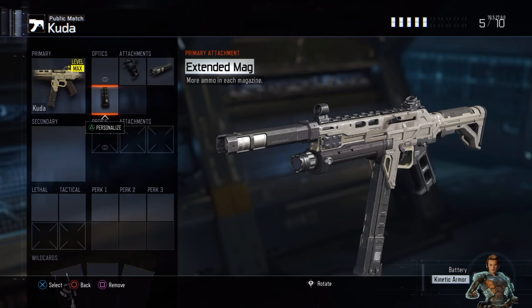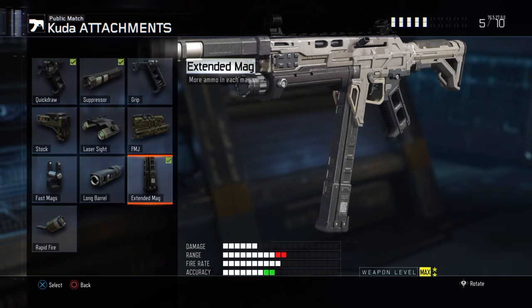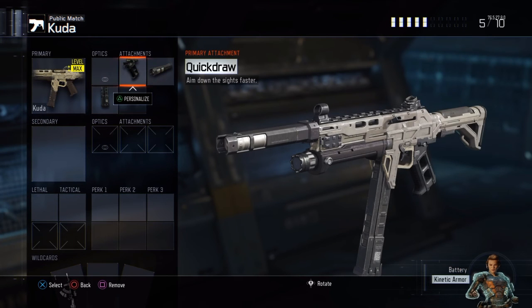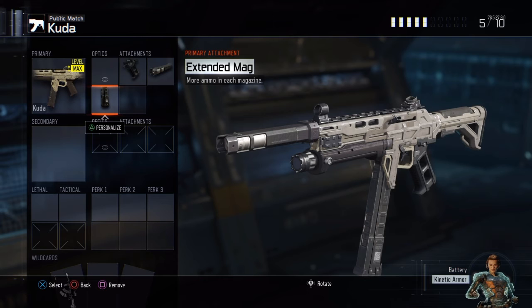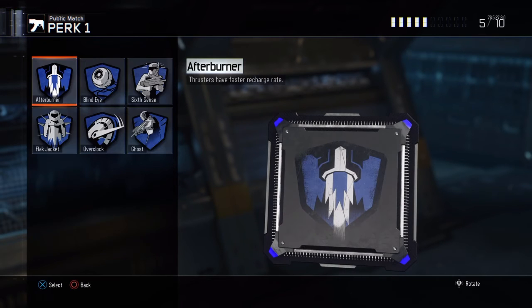I could swap Extended Mags for FMJ, Grip, or Long Barrel, but I want to be silent with this class — run up, get kills, and not alert the enemy team. So we're going with: Quick Draw to aim your gun as fast as you can, Suppressor so you don't alert the enemy, and Extended Mags for more bullets so you don't have to stop and reload.